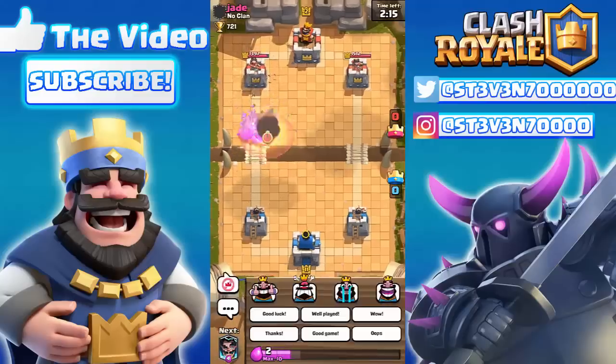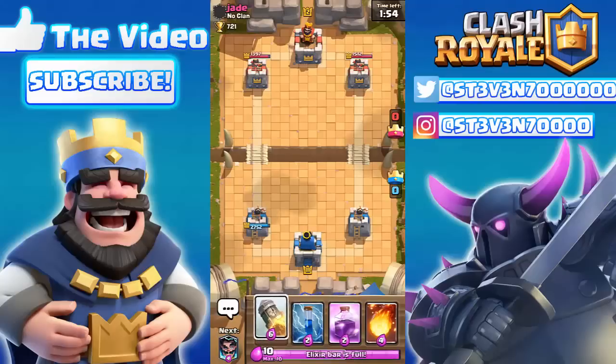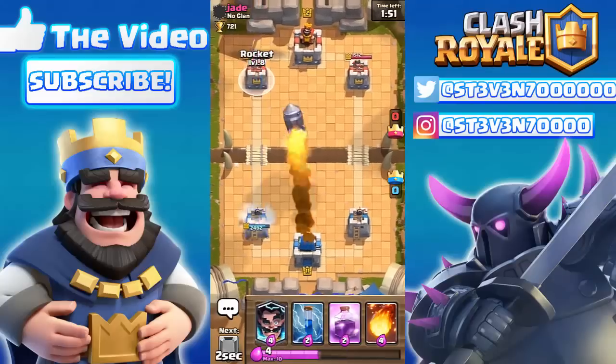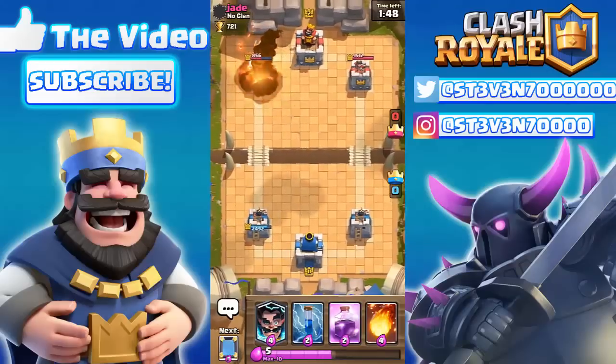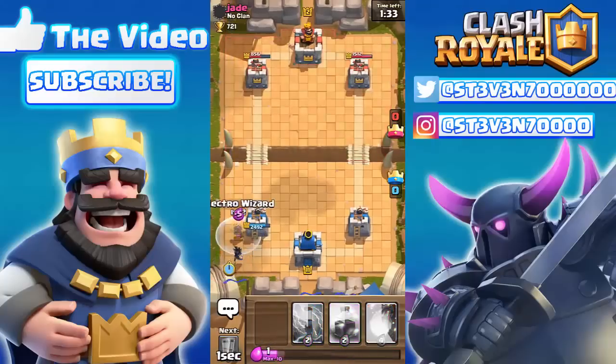All our electro wizards are gone — we could have taken that tower with four electro wizards but it would have been really funny. He drops a baby dragon but it won't do anything to our tower. The electro wizard is next in the cycle, so we'll push his other tower. Dropping a rocket on his left tower. The electro wizard is finally in our cycle — dropping the first one in the back, then mirroring it, and now we have the clone spell ready. I don't think he has his giant skeleton again yet.